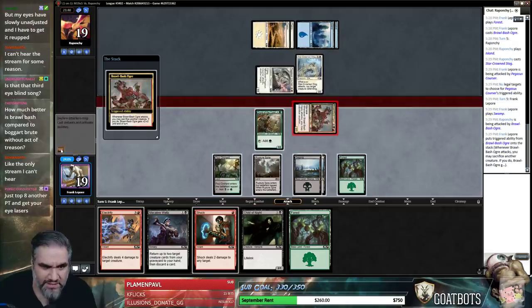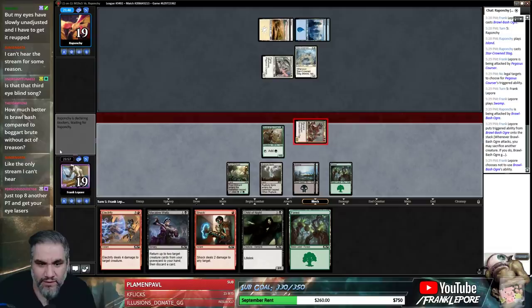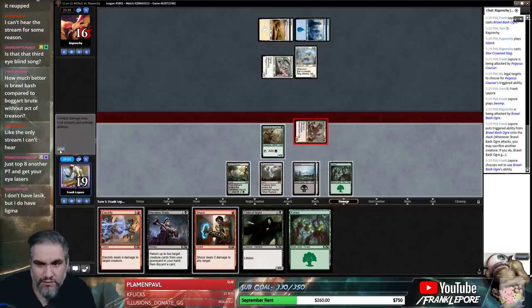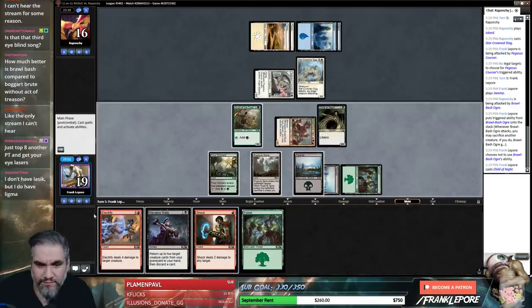Brawl Bash is still significantly better than Boggart Bird — it doesn't die to Shock and it also gets the potential to deal an extra 2 points of damage, just for funsies. That's pretty good.